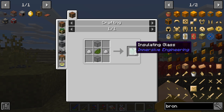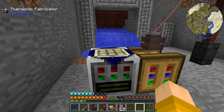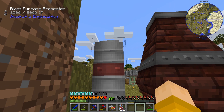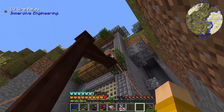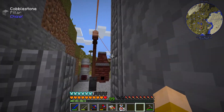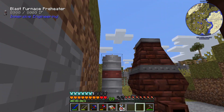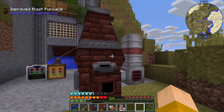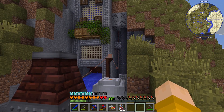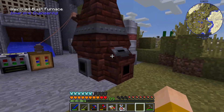One thing I want to point out: the power was always at a constant level and I wonder if upgrading the wire type would help. Right now I'm using low voltage cables — there's also medium voltage and high voltage. If I swap these out, it might send more power and waste less. I want to test different wiring types. But for right now let's just get the metal press made.